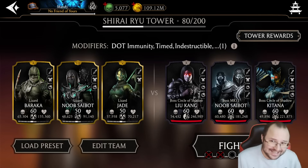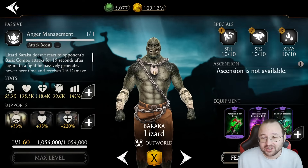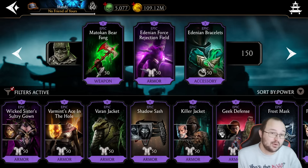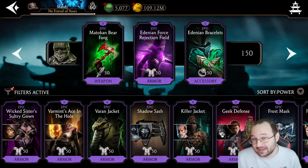Today — actually yesterday — I maxed two of the Shiro Yu towers, I bought two of the Epic equipment, and I got the Edenian Force Rejection Field maxed out together with the Edenian Bracelets maxed out. It was absolutely busted. At this point I just don't have the other two Epic pieces maxed out.